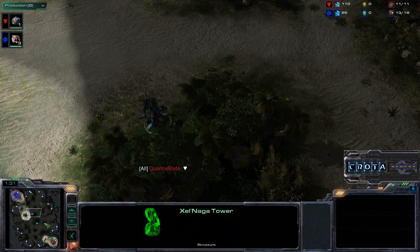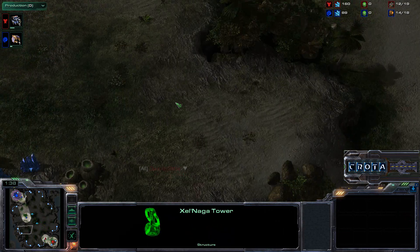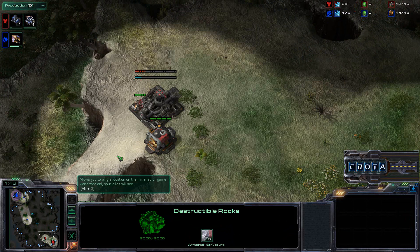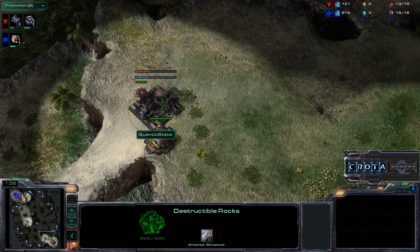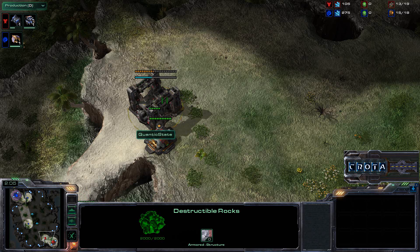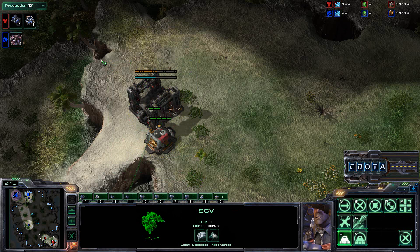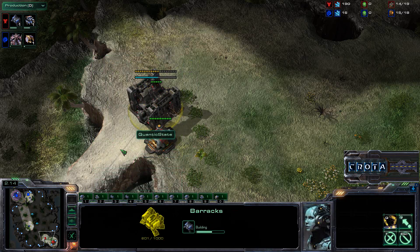There are two major walkways down the left and down the right side, and there are these high ground walkways as well, allowing Zerglings and other very fast moving ground units to reach their destination rather quickly. Now we saw STC open up with a double racks pressure, which was very easily held off by Stefano. So I don't believe STC will be going for that this time around, and I suspect we may see a traditional one-rax expand or some variation of that.